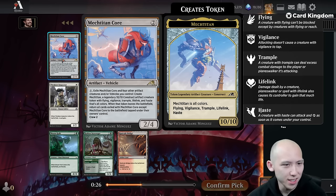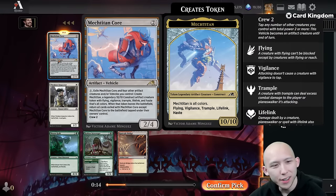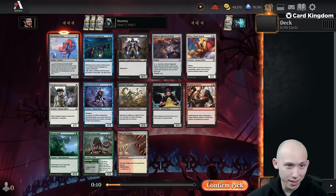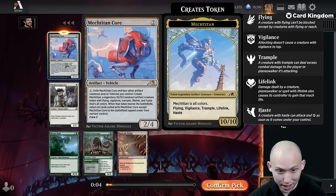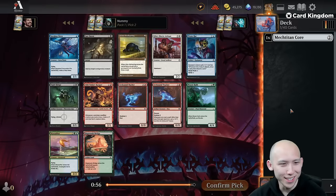We open the Mech Titan Core. It makes a 10-10 flying — should we just try this? I need four other artifact creatures. Let's try it, it's going to be fun. It might not be good or correct, but 10-10 flying Vigilance Trample Lifelink Haste — if nothing else, it's extremely fun.